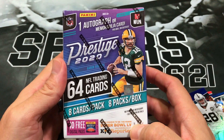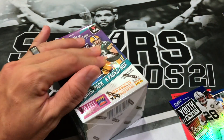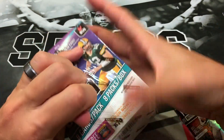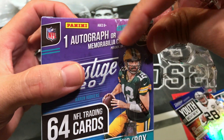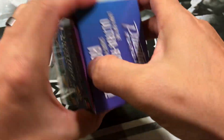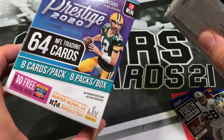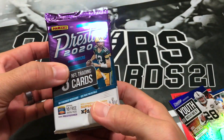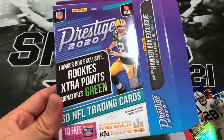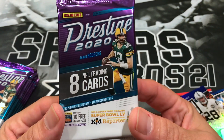Now we got a Prestige 2020 Blaster, comes with one auto or mem card on average. Most of the time it's going to be a mem card — they emphasize the autograph but in reality you're probably getting the mem card. Eight cards per pack, eight packs per box — 64 cards, typically 20 bucks. The Hanger Box has 60 cards and is typically 10 bucks. Nowadays it's kind of hard to find anything out in the wild.